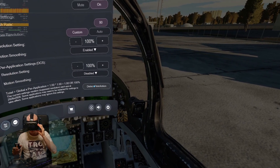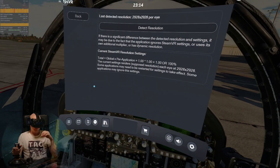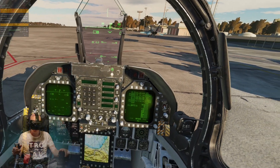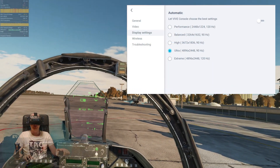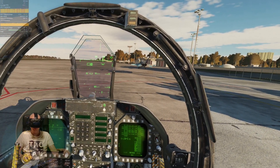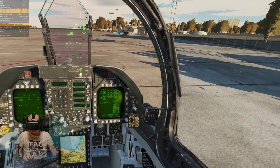So let's check the resolution — currently we are rendering at almost 3000 by 3000 per eye. It's already a really high resolution, and the Vive is currently the best resolution on the market. In the Vive software I have set it to the 90Hz ultra preset so that we have the best visual quality possible.